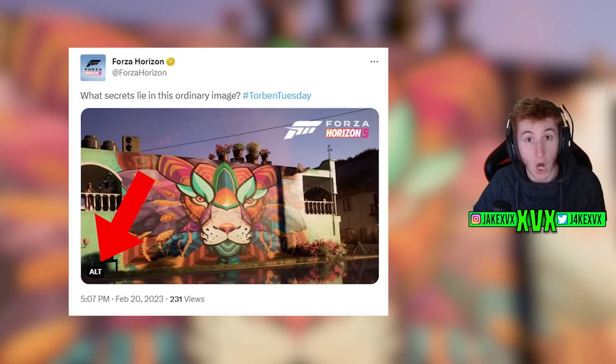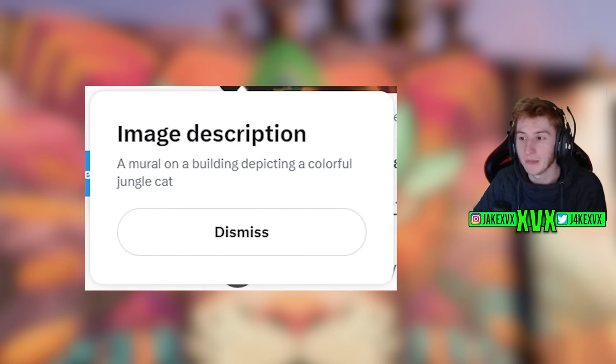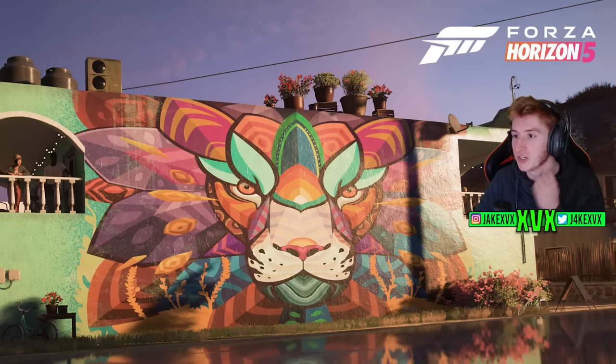If we click on the alt, there is a description of the image and it says: a mural on a building depicting a colourful jungle cat. Nothing really there that gives away any clues. We think the clues are within the image itself. So let's pull up the image — we can see it's just a place that's in the Horizon 5 map: the lion mural.